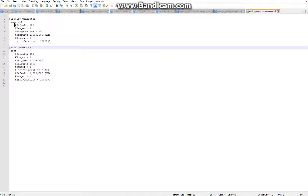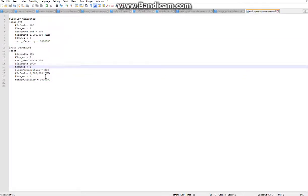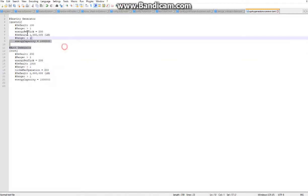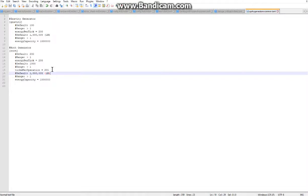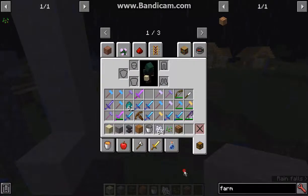By default, the energy per tick is 200 and the energy capacity is 1 million. The same applies to the root generator. The only other thing you can apply to the root generator that isn't for the gravity one is the ticks per operation, which you'll want to change for the actual amount of time before it updates.